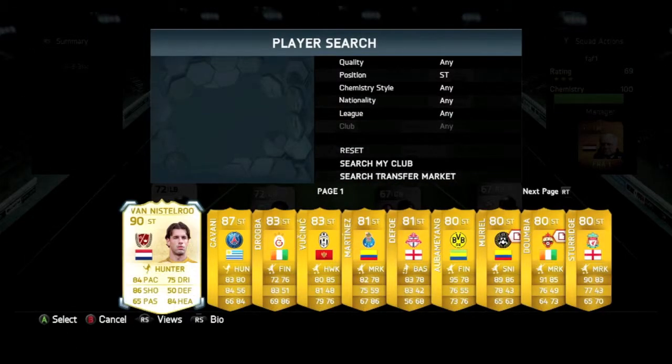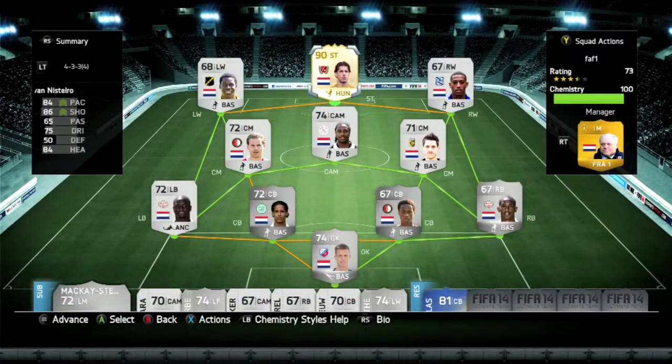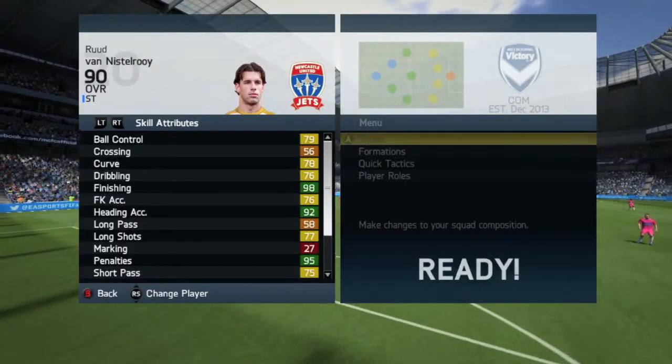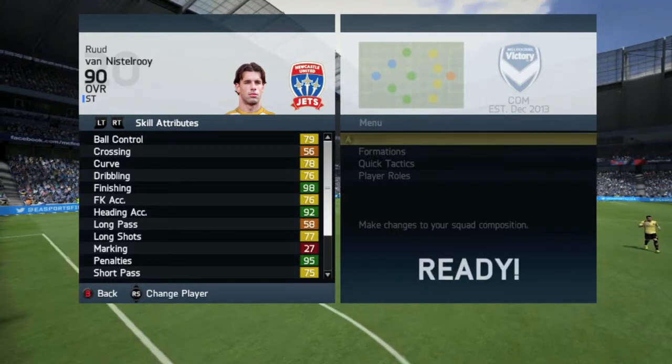Ruud Van Nistelrooy is the guy that I am starting this series with, and he is an absolute beast. 84 pace, 86 shooting, 84 heading — I believe that's what I saw on my screen — and I've got some in-game stats for you here. Check those out, and let me explain the goal for this series.